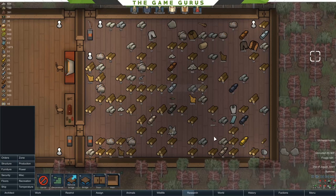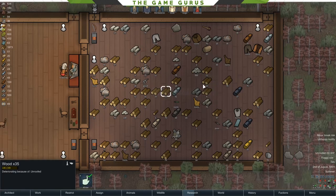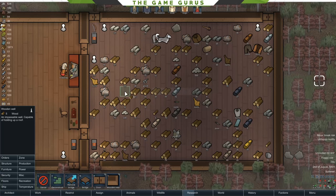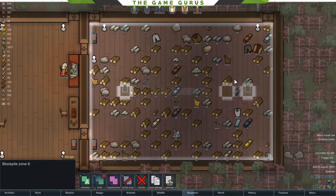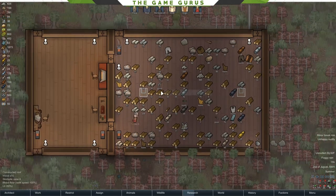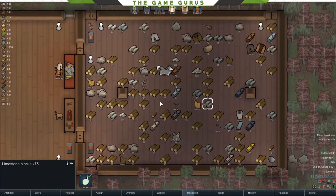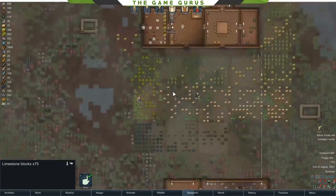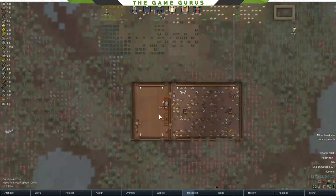Our good friend Sweeney, our crafter extraordinaire, is getting us steel and blocks. Now, with these big storage rooms — if you have a big storage facility like this — you may notice there's no support in the middle, which means it's unroofed. Items are actually deteriorating. So I need to build some supports. Once those are built, we've got a roof. Make sure you have roofs over your buildings. It will save you lots of stress in the long term.